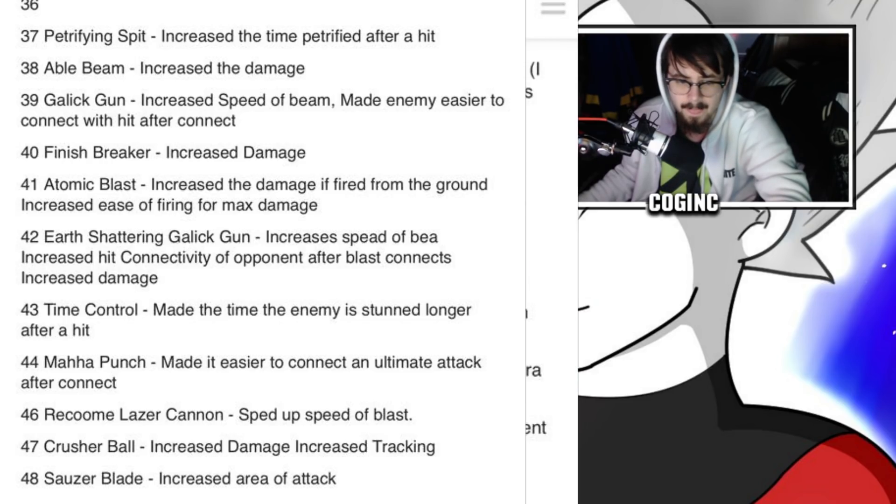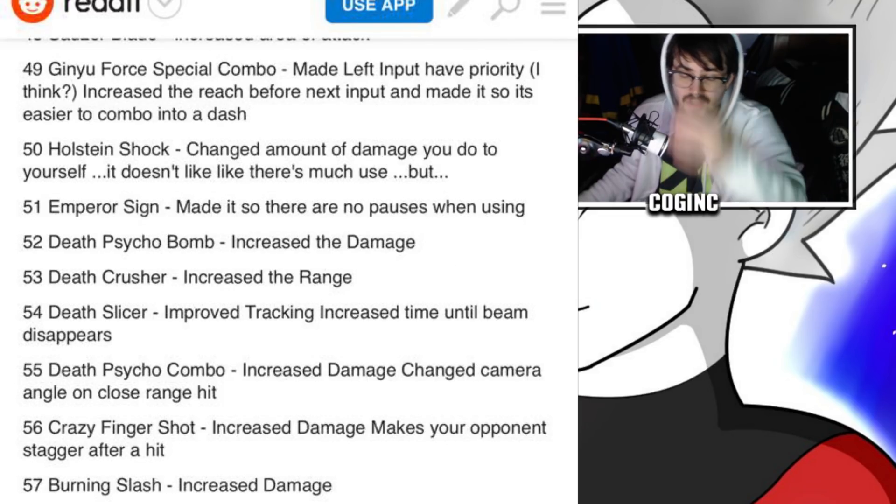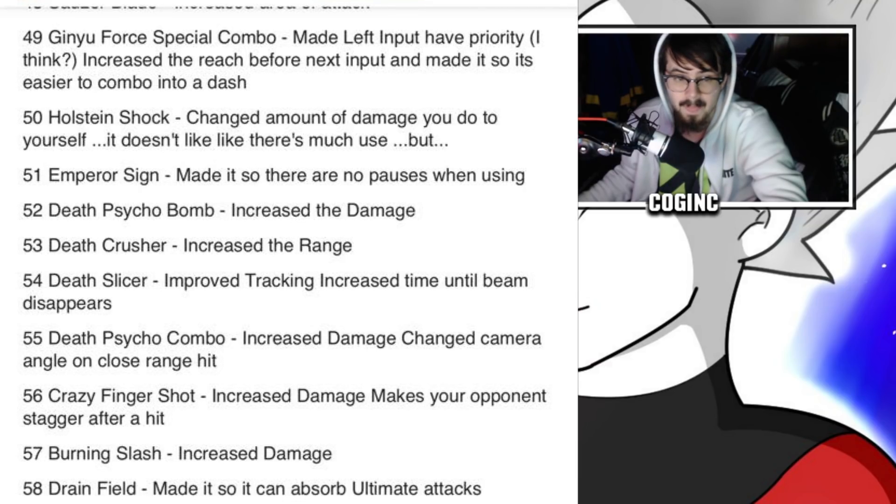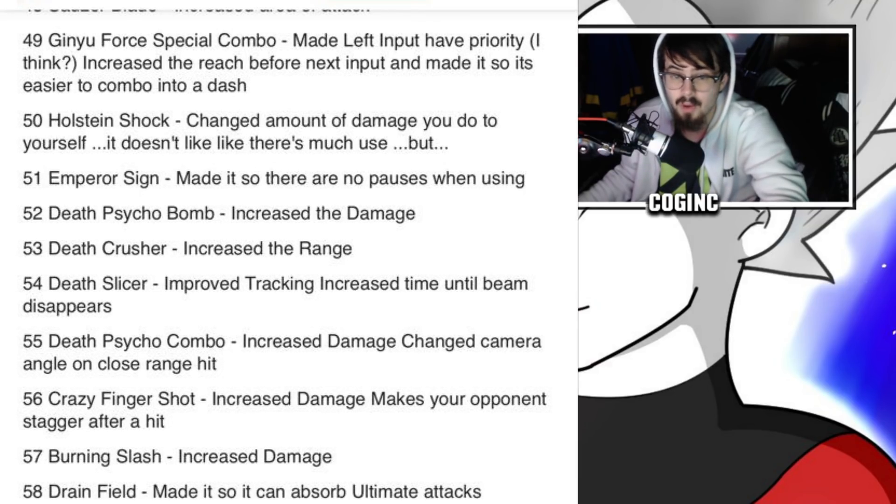Moving on — again, special thanks to Vanplosion for doing a lot of great work here; really a round of applause to him. Number 49: Ginyu Four Special Combo — left input has priority, increased reach before next input, easier to combo into a dash. Number 50: Holstein Shock — changed the amount of damage you do to yourself.